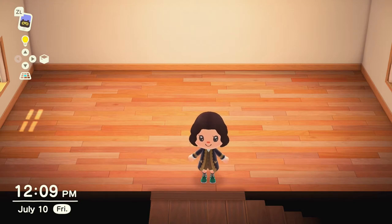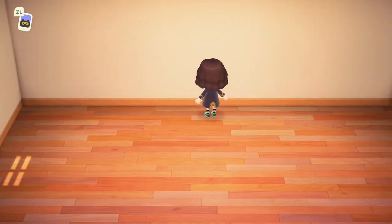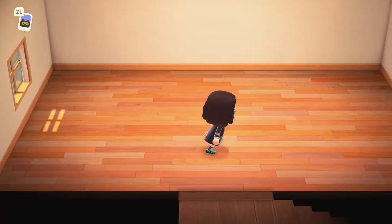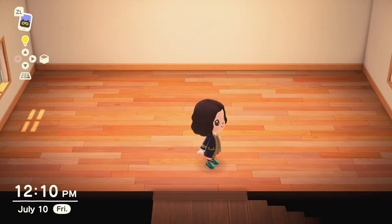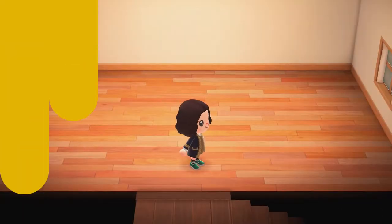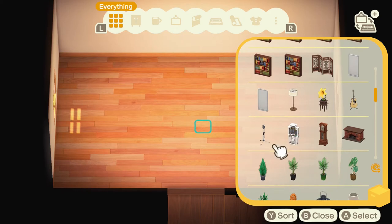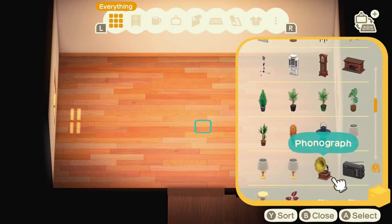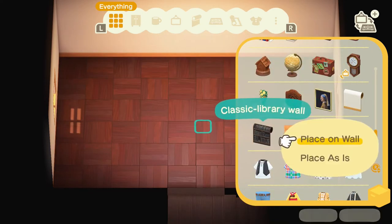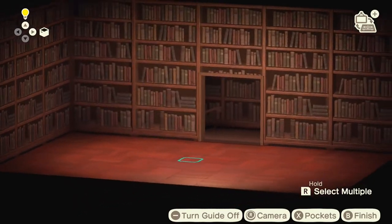I wanted to make the terrace part — you know, where you can walk out and where the beast gets killed and drops down the tower — somewhere else, like maybe downstairs in the front room. So I'm going to make this the library. I don't really have anything in my pockets, but we're going to decorate with the storage unit. First off, we have to change the flooring and the wallpaper. This is our layout for now.